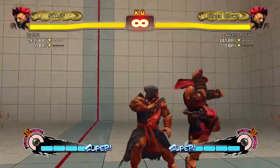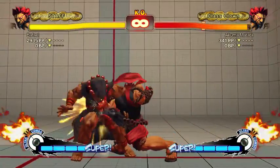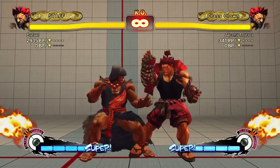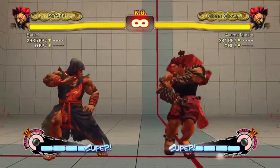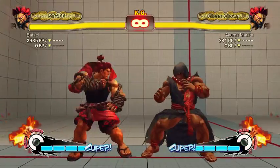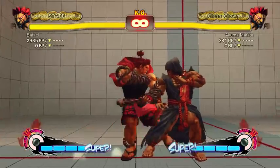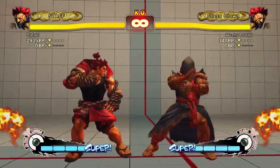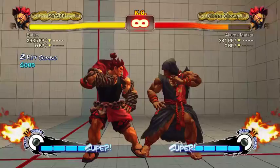A lot of people, especially beginners, tend to stand block as soon as they eat an overhead. So a really easy thing to do is: overhead, they start high blocking, then low forward fireball hits low — and it's safe. The overhead makes people freak out and start high blocking. The biggest risk is that someone uppercuts you after the toward strong, but most people will just block both. So it's not super rewarding but it's not super risky either.